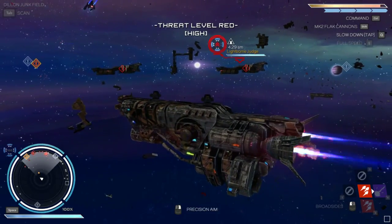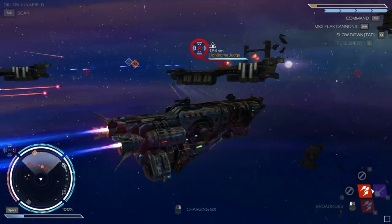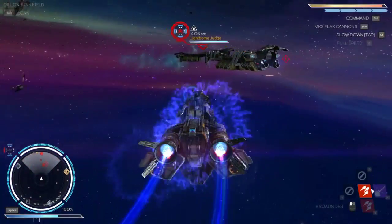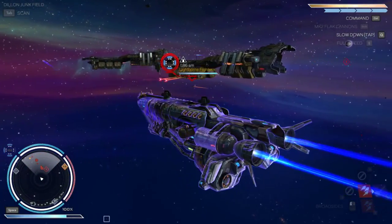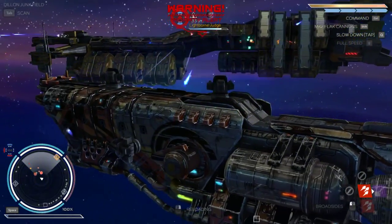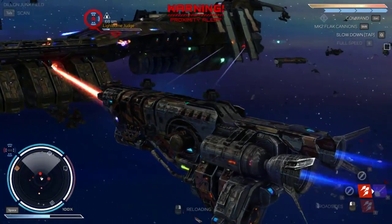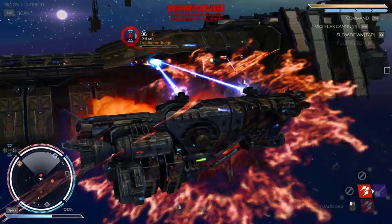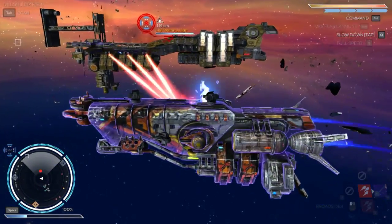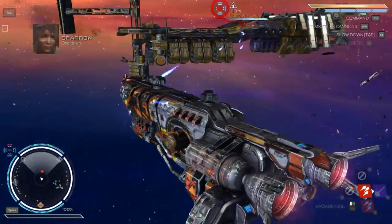Alright, same old same old — they didn't know who they were messing with. Whistles inbound. It looks like there's not a whole lot of fighters, just the big ships, and they just rammed into each other like geniuses. Let's focus on getting this Lightborn Judge down. We may take some damage here in the hull, but it's worth it. That's one. This is very vindicating to me, considering the problems that we were having last time.